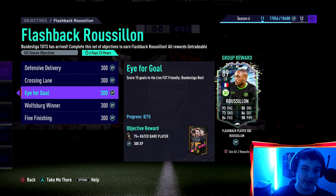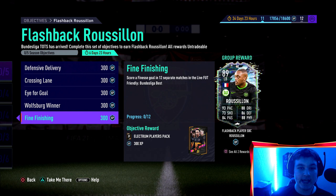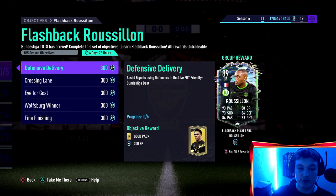Score 15 goals - as easy as it sounds. Win 8 matches, and score a finesse goal in 12 separate matches, so this will take a minimum of 12 separate matches, which is 6 minutes a half, 12 minutes a game - it's a couple hours of a grind. But there is always golden goal, which you guys probably know - not everyone will be doing it in this game mode, especially because you need to score with assists and assist with crosses, so not everyone will be doing golden goal.